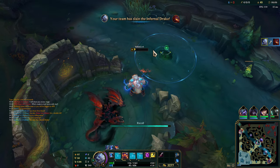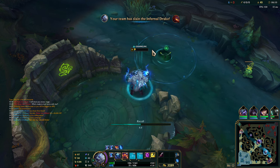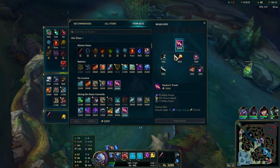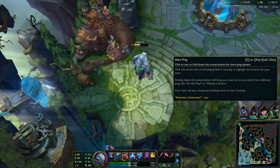Oh, let's go — we got it! Alright, nice. That was way closer than it needed to be. Yeah, not having mana is not the best. It'd be a lot better if I had that jungle item, that's for sure.